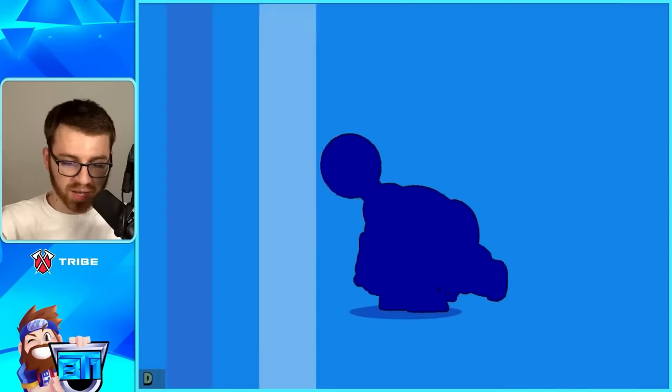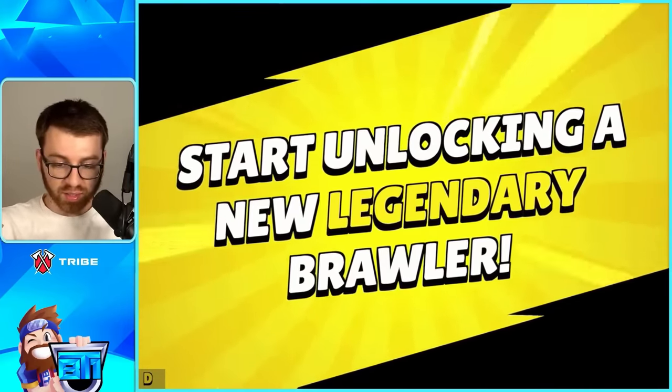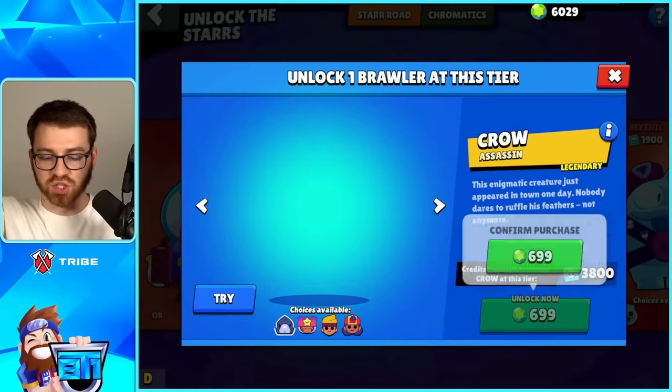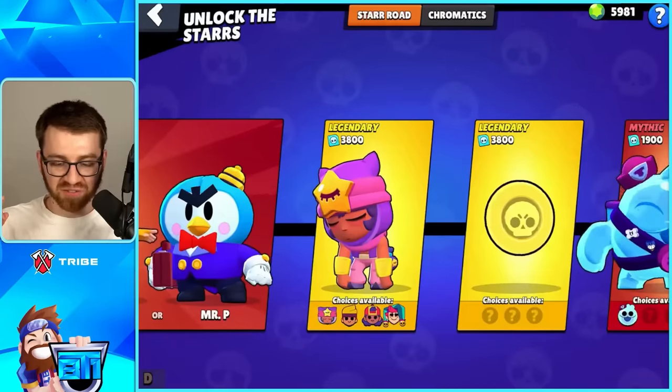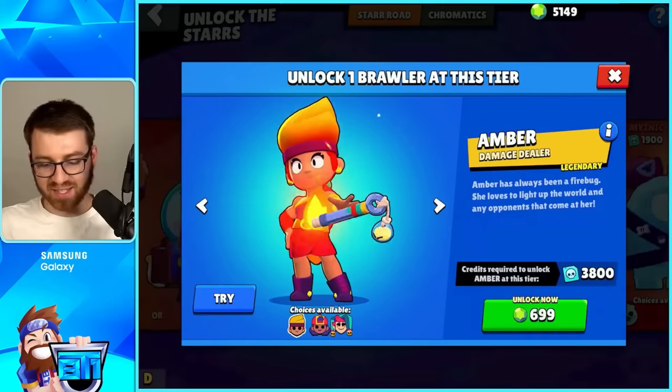Unlocking Gus, unlocking Nani. Here's a bit of a kicker: if you were to unlock a legendary for free with credits it would take quite a while — 3,800 credits. That's why we just gemmed them. Look at that, we're still on the first $500, getting Sandy, getting Amber.